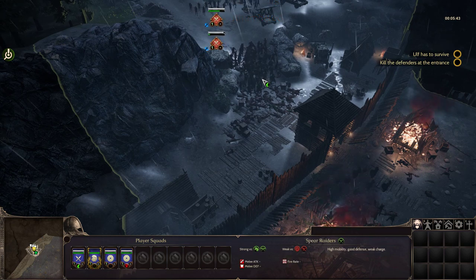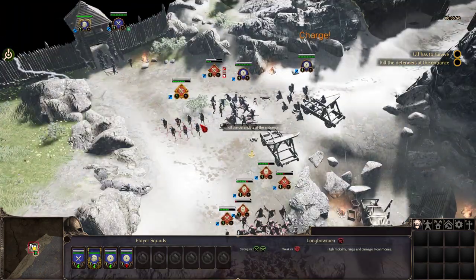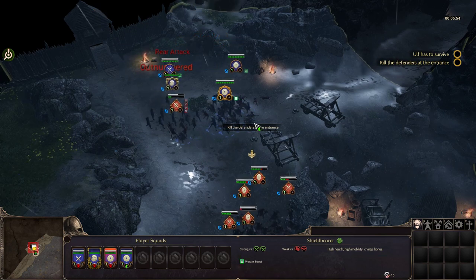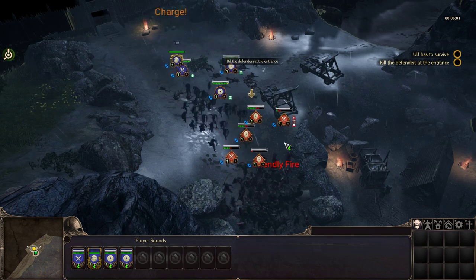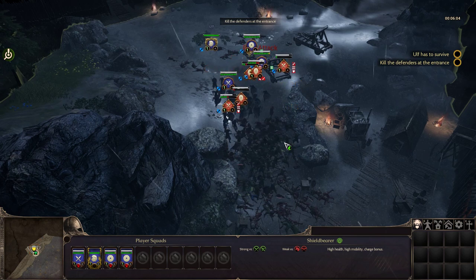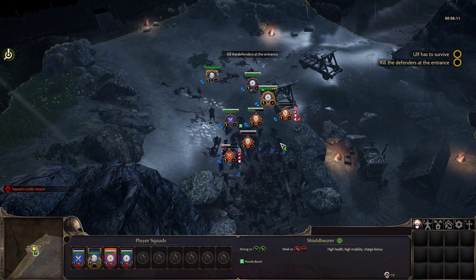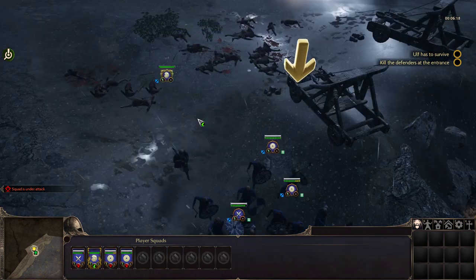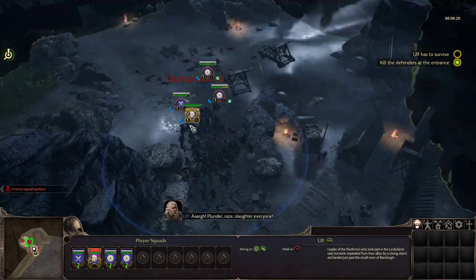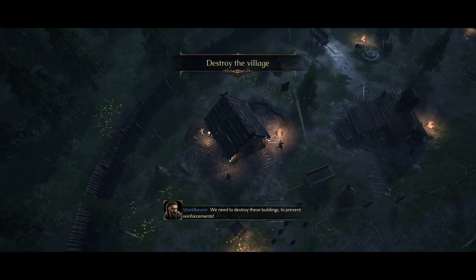We already broke in? Those look like friendlies! As far as I can tell there is no attack move in this game — you have to target specific groups; you gotta right-click on them. We took damage. What the hell are you doing? Aren't you supposed to be some kind of leader? Blunder, raise, slaughter everyone! Sounds like a reasonable guy. We need to destroy these buildings to prevent reinforcements — that sounds pretty dumb. Shouldn't we just kill the guys inside?